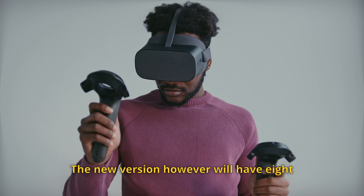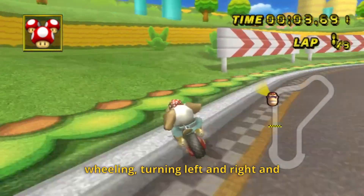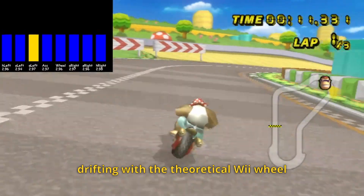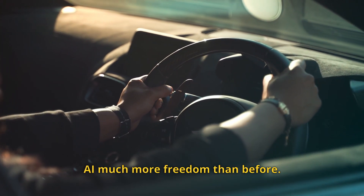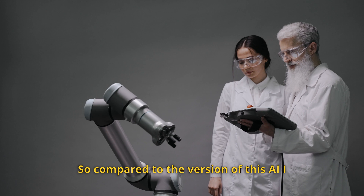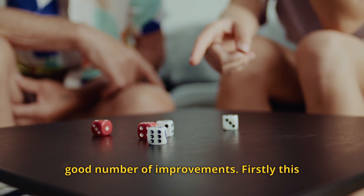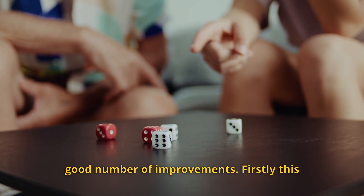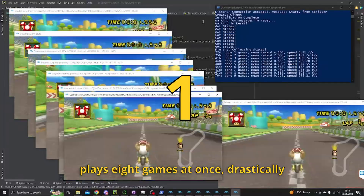The new version however will have eight different actions including accelerating, wheelieing, turning left and right, and drifting with the theoretical wheel held at four different angles, giving the AI much more freedom than before. Compared to the version of this AI I made almost a year ago, this one has a good number of improvements. Firstly, this AI is parallelised, meaning it doesn't just play one race at a time, but rather plays eight games at once, drastically reducing the amount of time it has to spend training.